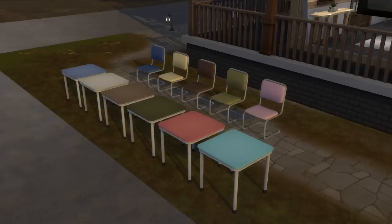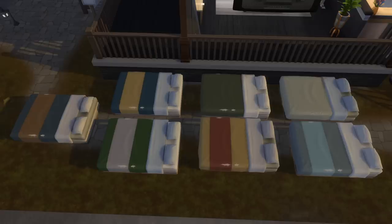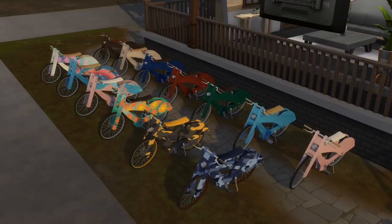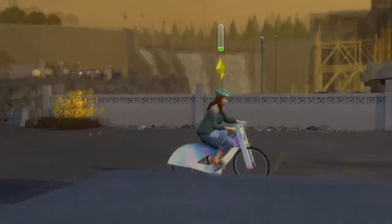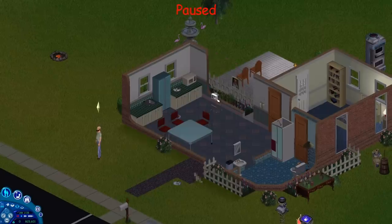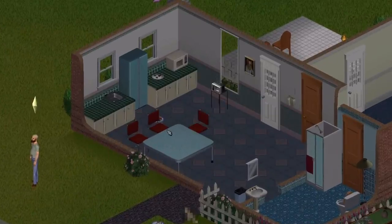These exclusive dumpster objects come in different variations and include small dining tables, dining chairs, rough-looking double beds, small vintage televisions, and bicycles. Apparently, bicycles aren't exclusive to the Discover University Expansion Pack anymore. If you've played The Sims for a long time, the chair, table, and TV may look familiar — these objects are an homage to the chair, table, and TV originally introduced back in The Sims 1.